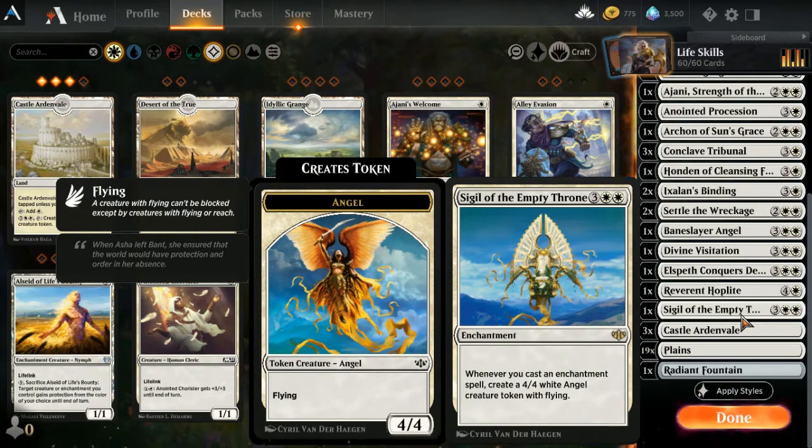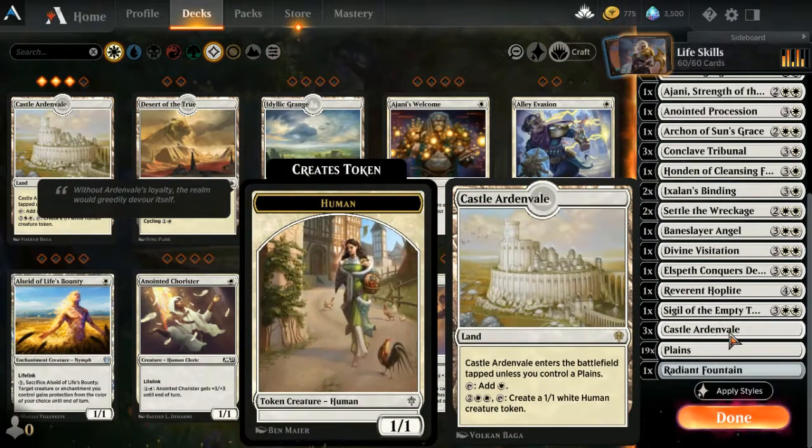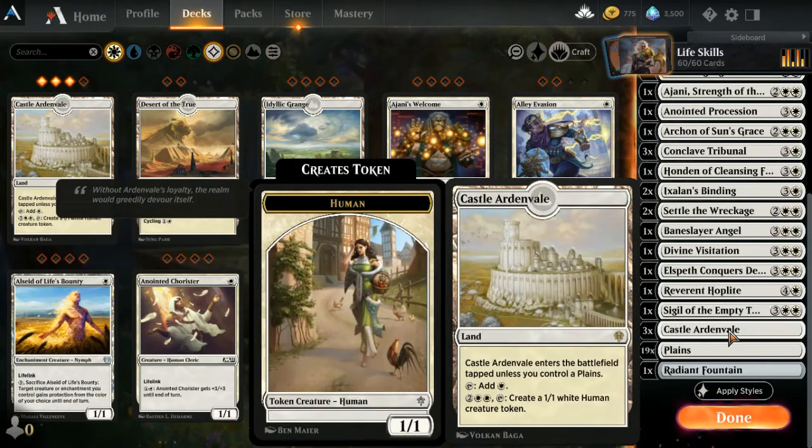One Sigil of the Empty Throne — a five-drop enchantment: whenever you cast an enchantment spell, create a 4/4 white angel creature token with flying. This is to some degree a duplication of Divine Visitation, but not exactly — Divine Visitation only triggers when creating tokens, while Sigil triggers when you bring out any enchantment. Between the two of them, you get tons of tokens.